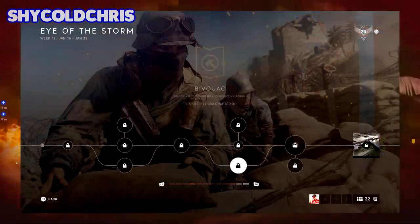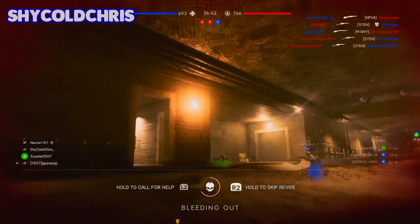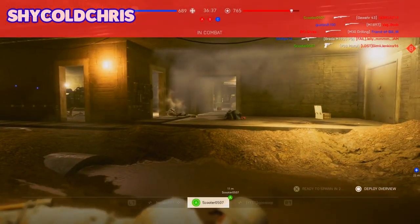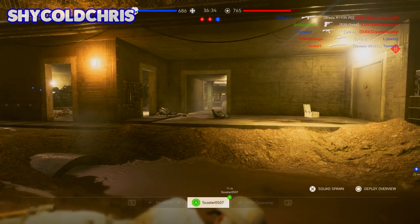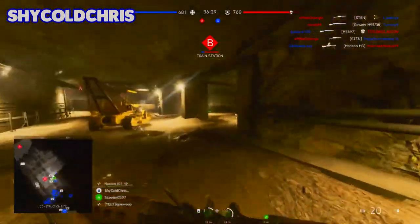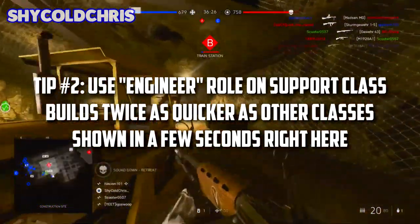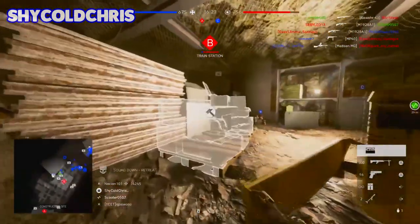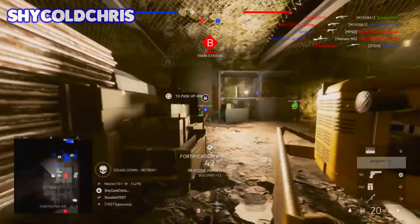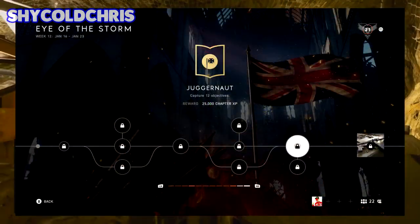The bottom assignment requires you to build 20 fortifications in objective areas. Stay in the objective once it's safe and activate engineer mode on the Support class and start building. Here's a screenshot — the engineer perk is a specific role on the Support class that allows you to build faster than any other class, so equipping this will definitely get this assignment done pretty easily.